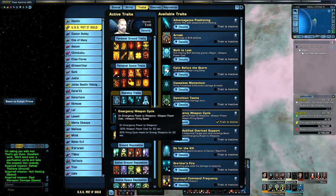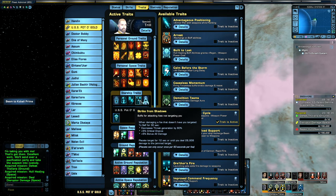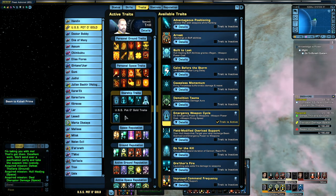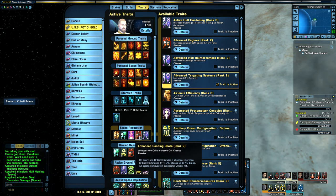Starship traits: we've got Emergency Weapon Cycle, Overpowered and Overgunned, Preferential Targeting, Strive from Shadows, Super Weapon Ingenuity, and Tevin Goodbye. A lot of these are quite expensive to get, but if you look at some of the other channels — Oggies, MC Stu's — he's really good for alternatives on mid-range builds, really informative, so check him out. Space rep: we've got Towers Stability, Precision, Magnified Firepower, Enhanced Rendering Shots, and Advanced Targeting Systems.